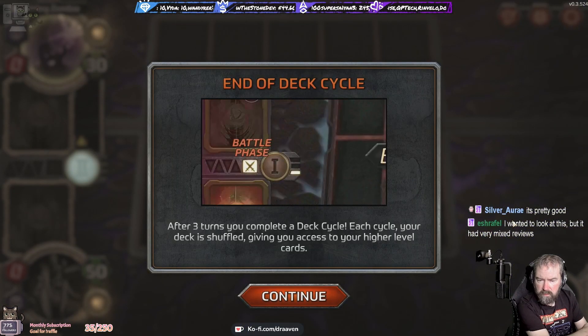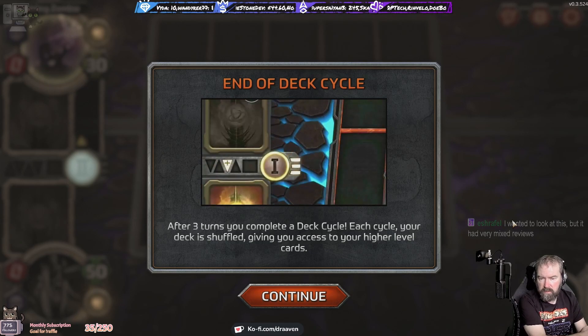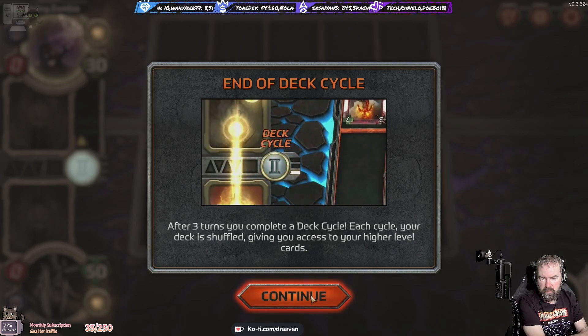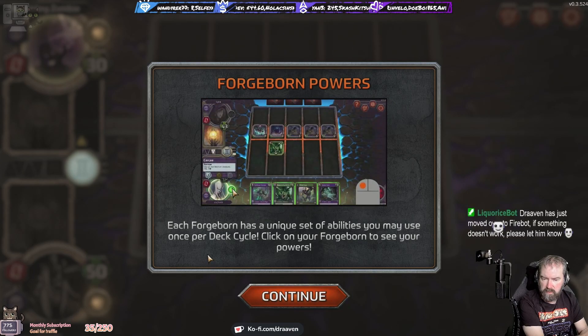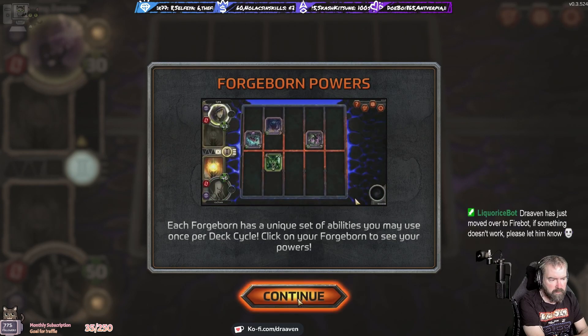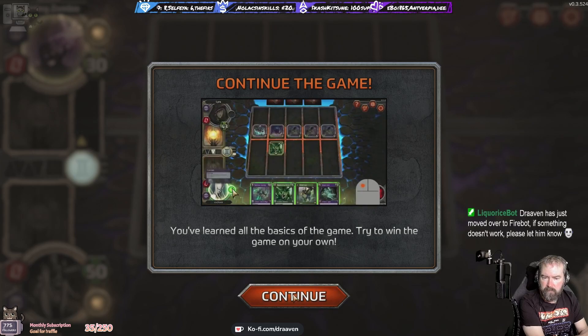After three turns you complete a deck cycle - each cycle your deck is shuffled giving you access to your high level cards. Each Forgeborn has a unique set of abilities you may use once per deck cycle. Click on your Forgeborn to see your powers. You've learned all the basics of the game.